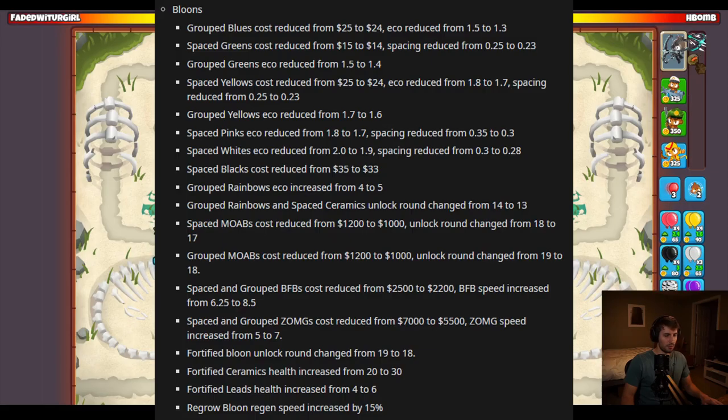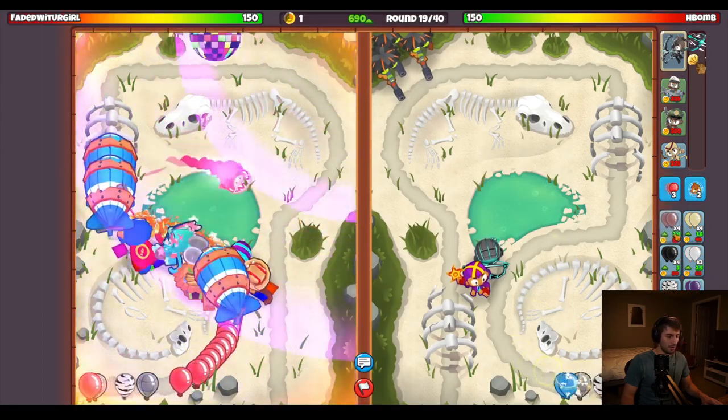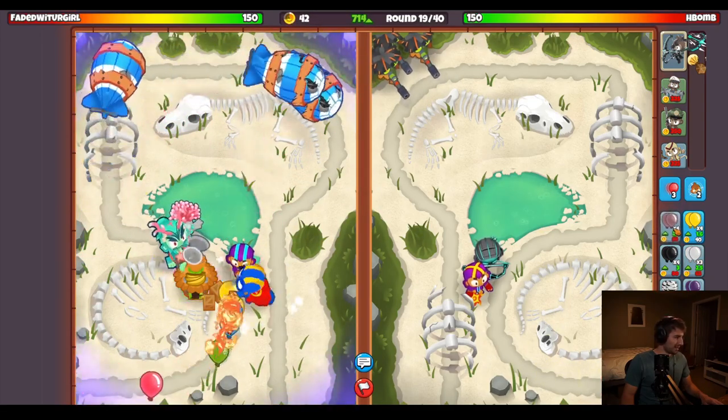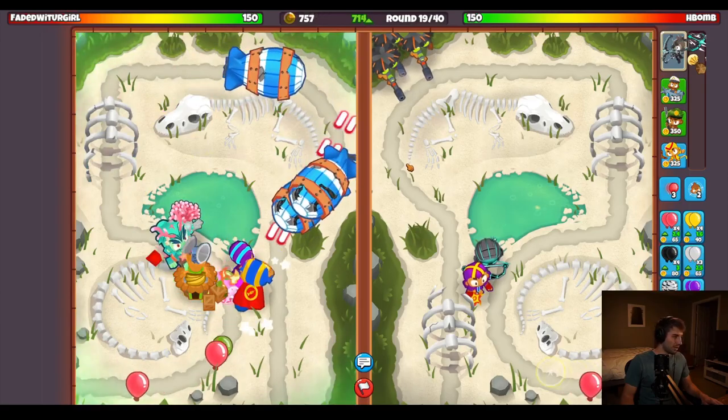Aside from monkeys, sending balloons got balanced a bit too, with eco and spacing changed around. The big things to note are that most grouped balloons got an eco nerf, and space balloons send a little faster now. The big change to unlocking balloons is that you now get the fortified property and grouped mobs on round 18, meaning early fortified mob rushing is very strong right now.